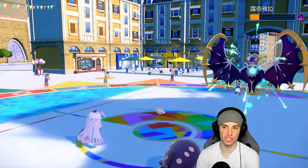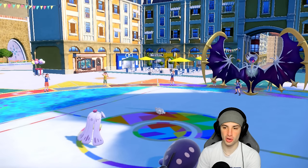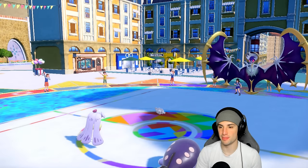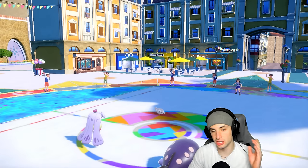It bulked up a bit too much for my liking, but it is enough — so cool, Clodsire picking up a KO with Toxic. We love it. We played that one slow. Now I can just High Jump Kick right into Maushold.